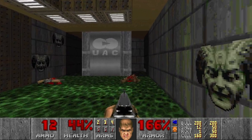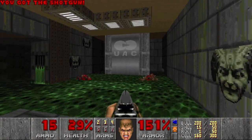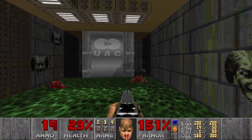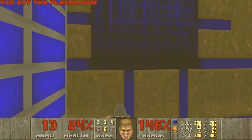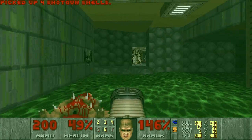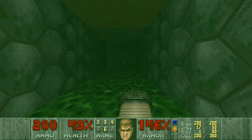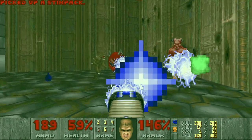I think this is a damaging floor. And I found the plasma gun and the radiation suit. But this specter just ruined my plan. Plasma and some health - perfect. So we can go here. And now this is a yellow door.